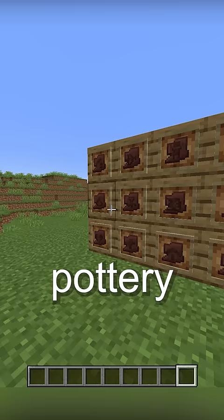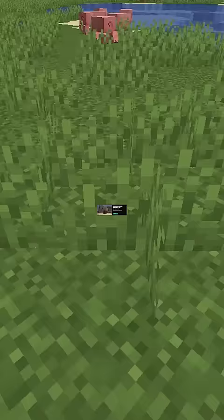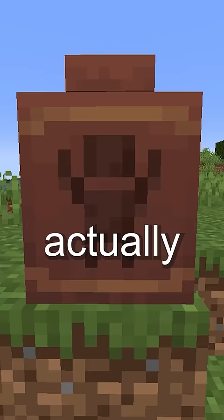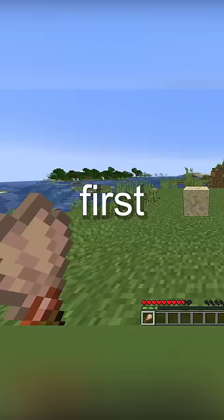But it also holds one item that can't be found anywhere else: Pottery Shards. I did some digging and found a post on Suspicious Sand which says, 'Dig into the history of Minecraft.' Which means Mojang are actually giving us hints into Minecraft's lore for the very first time through Suspicious Sand.